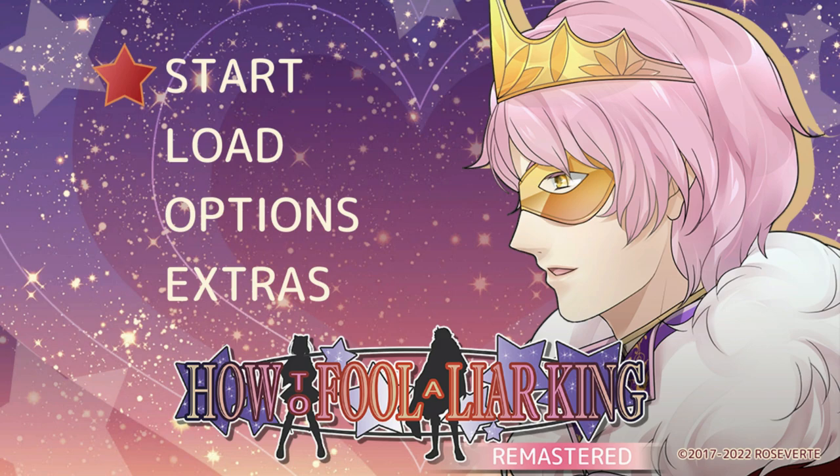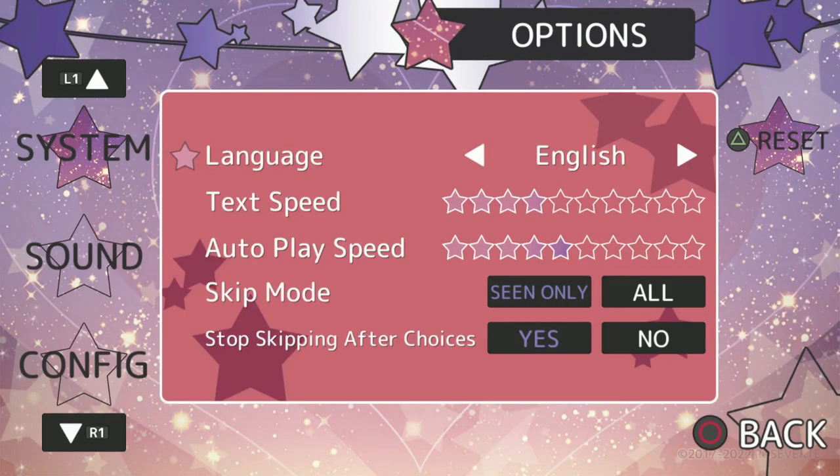It will take you around 15 minutes to platinum this game in total and it is going to be very easy. First, we want to go to options, then select text speed to maximum. After that, we want to go and select 'how to play' speed to maximum, then skip mode all, and stop skipping after choices: no.